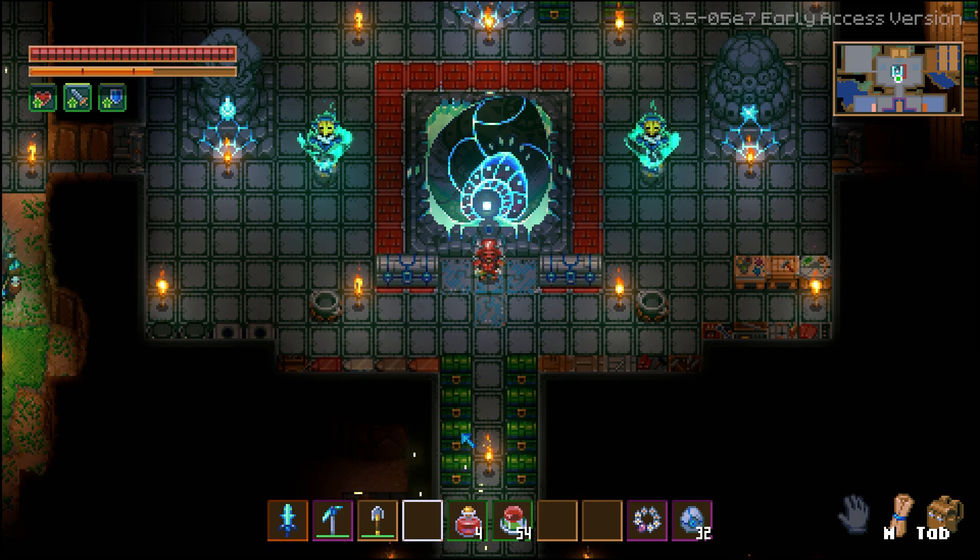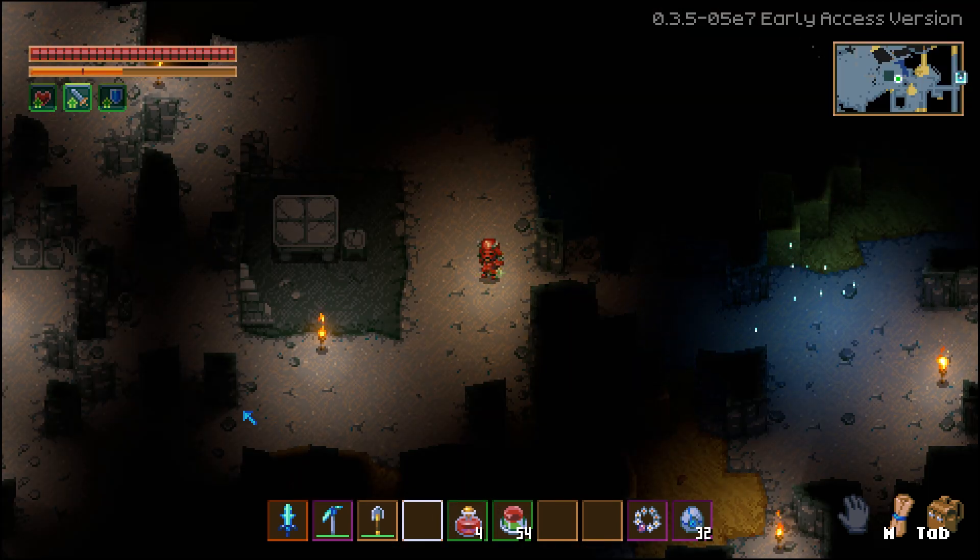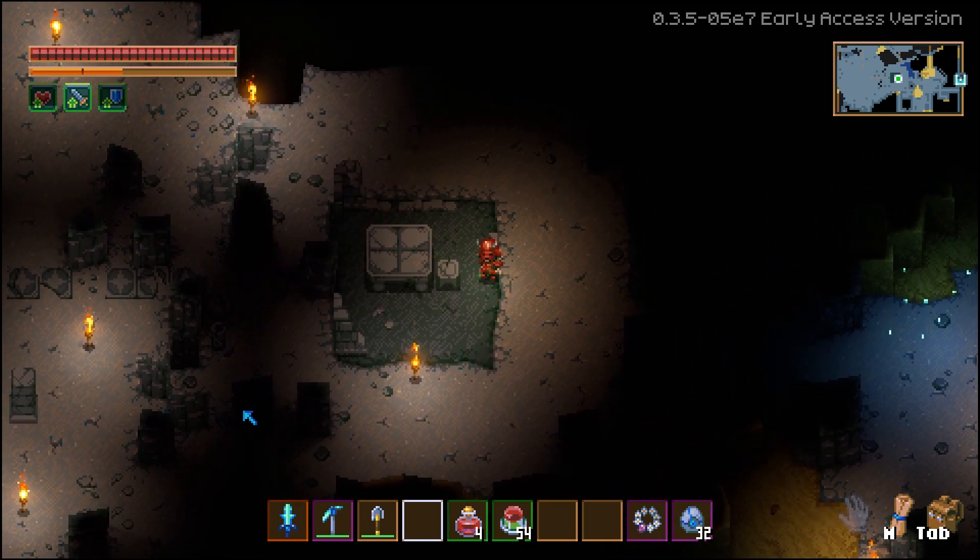Hello everyone, and in today's video we'll go over all the different vanity items and how you can get them. We'll get started with furniture, starting with items that you can find in Forgotten Ruins.